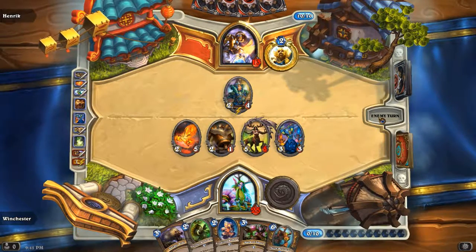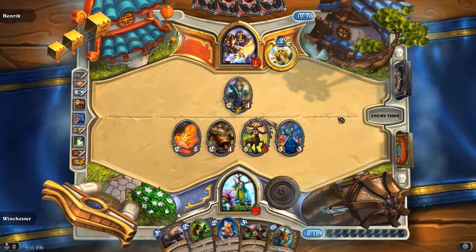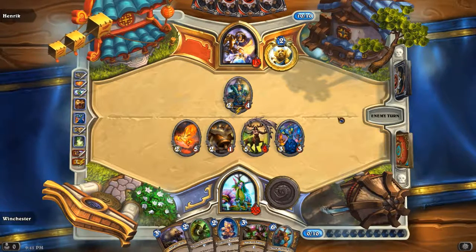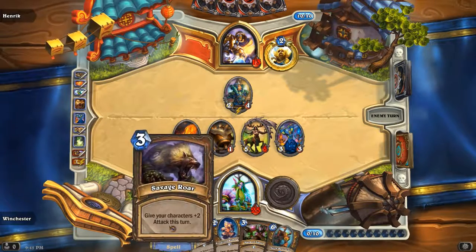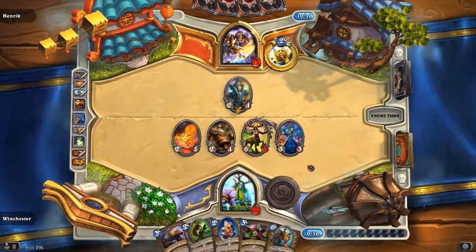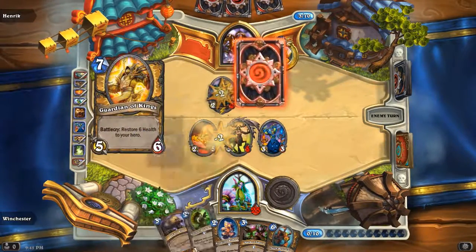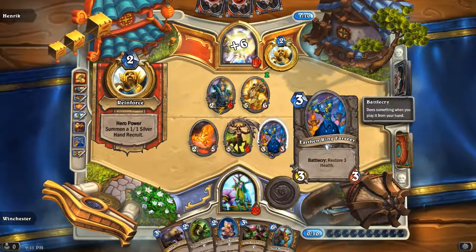These are still weird plays — not the most optimal. Just letting you know. Because if I just Mark of Nature the Cenarius I'd have been fine. Trading the Illuminator is not the best idea — going face is okay. There are many ways to play Hearthstone. I usually like to trade — that's probably one of my biggest weaknesses. I over-trade when I don't need to. Trading is fine here since he had a heal, and not going face.